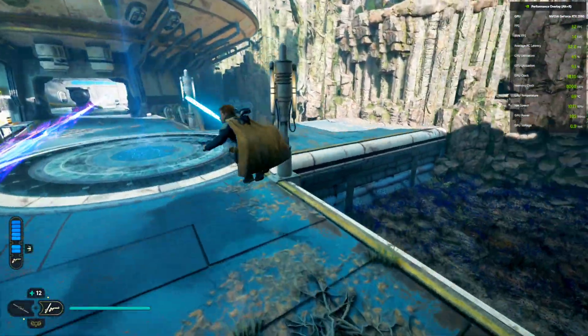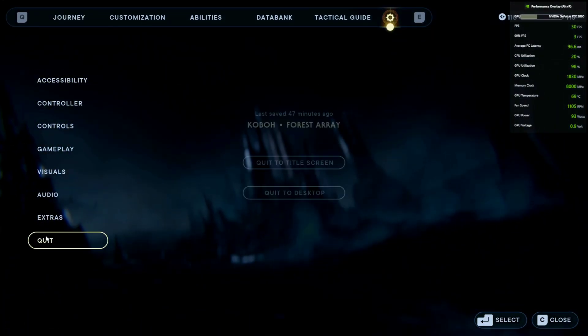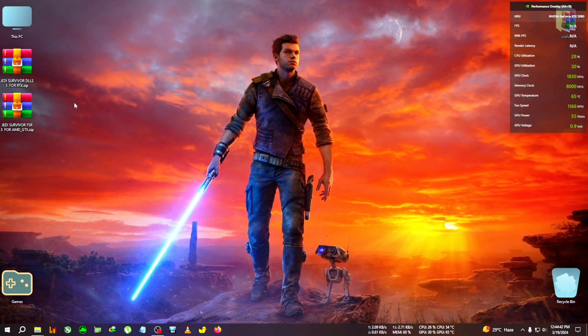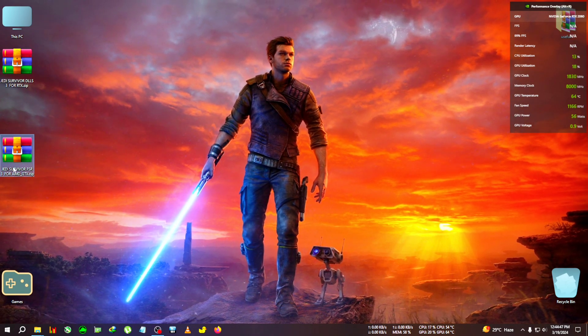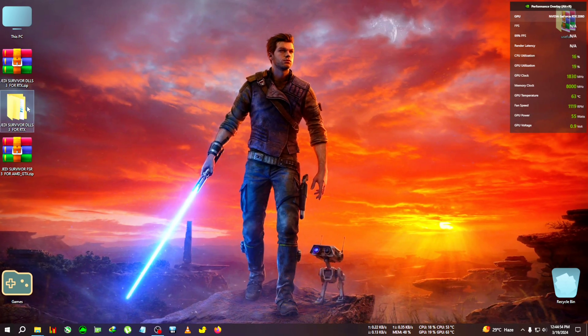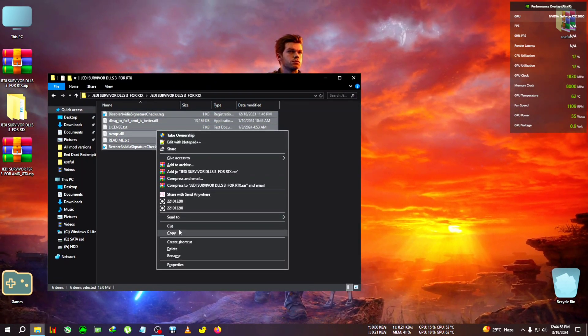This video will be a little longer than expected because there are two zips — one for RTX series cards and one for AMD/desktop series cards. There is the zip for DLSS 3 — that's for RTX cards — and this one is for GTX cards. First we're going to test the RTX zip, then we'll test the GTX zip.